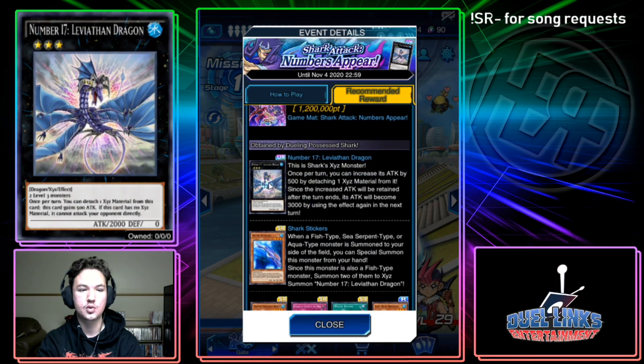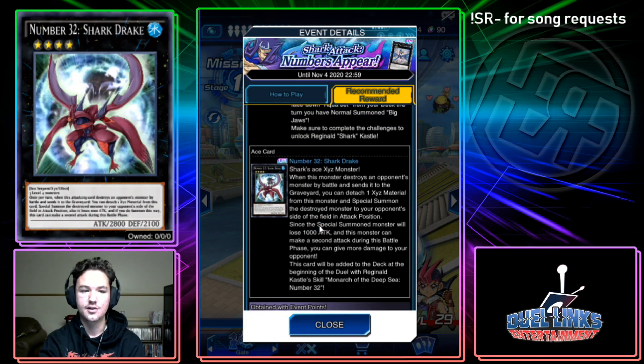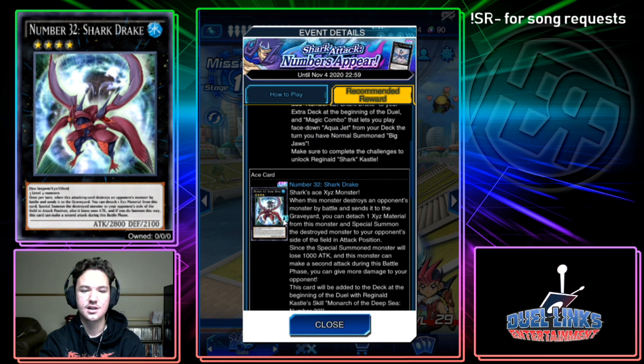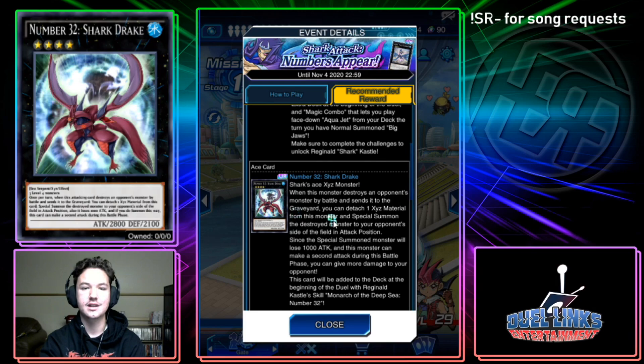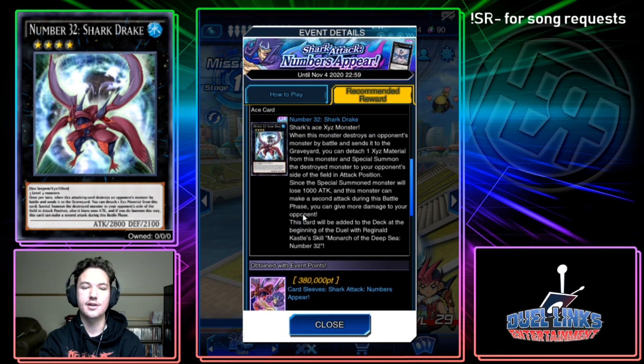Two-material Xyz cards are just better in almost every single way because you need so much less materials from your hand — unless you can get them from the deck. That's the big exception, like Wind-Ups, but they're not good in Duel Links. We don't have a deck that can spam Rank 4s from the deck, so Shark Drake is going to be inherently slow to get out. And if you have all that card advantage anyway, you're probably going to have an alternative win condition.